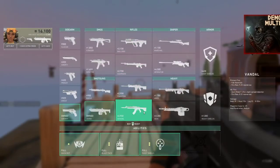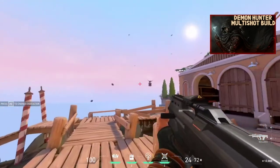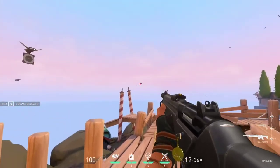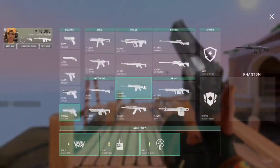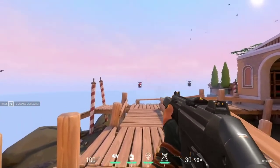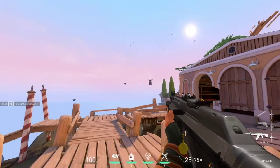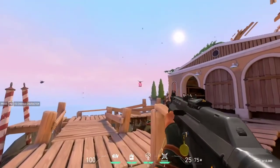In the rifles category we have four weapons. The Bulldog is fully automatic normally, but switches to a three-round burst when zoomed in. The Guardian is the highest damage-per-shot assault rifle and remains semi-automatic while zoomed in at 1.5x. The Phantom is the silenced assault rifle with a larger damage drop-off, and has a slightly reduced fire rate with slight spread reduction when zoomed. The Vandal is a high-damage fully automatic rifle with a slightly reduced fire rate and spread reduction while zoomed.